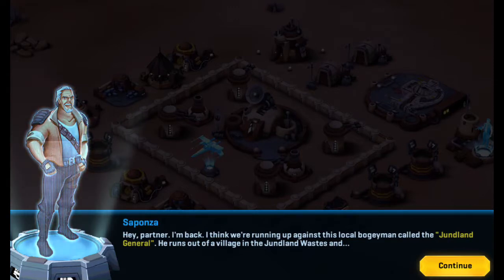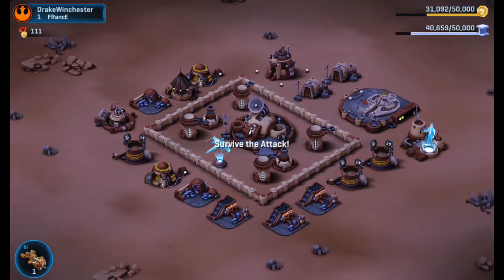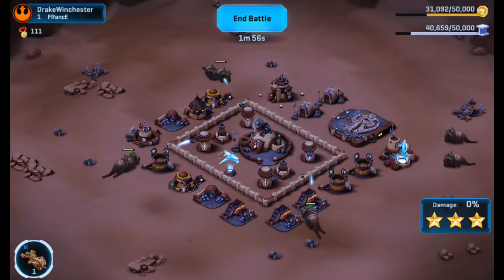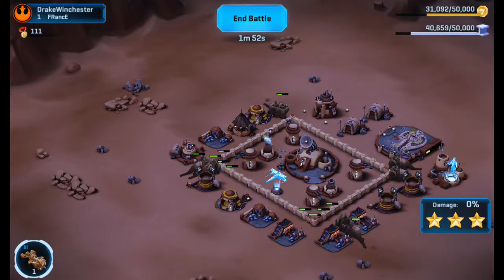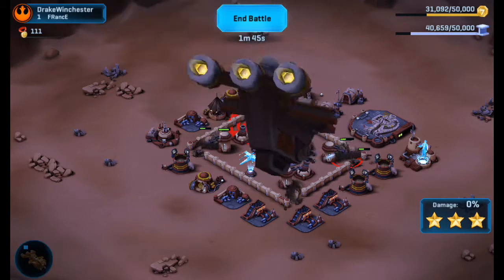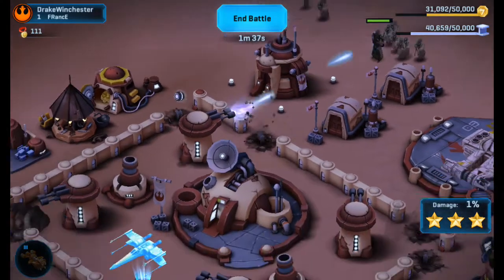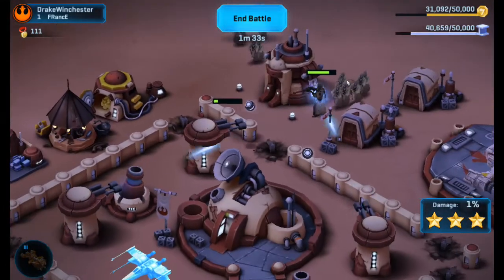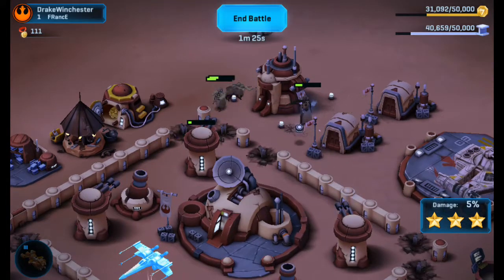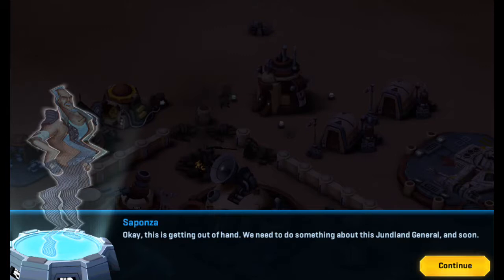Hey partner, I'm back. I think we're running up against this local bogeyman called the Junlin General. He runs out of a village in the Junlin race. Wait, do you hear that? Why is it so quiet all of a sudden? Oh God damn. Kill him. Yes, I got other turrets firing. We're good. I don't care that he actually destroyed a tower — we got him. This is getting out of hand. We need to do something about this Junlin General.